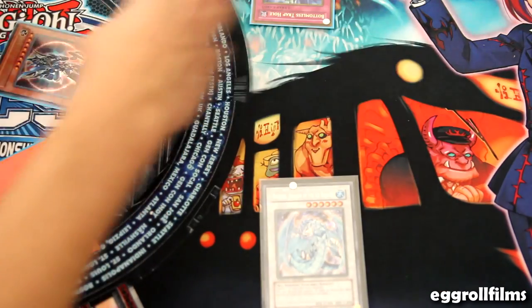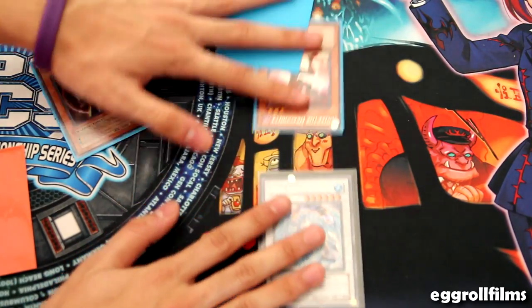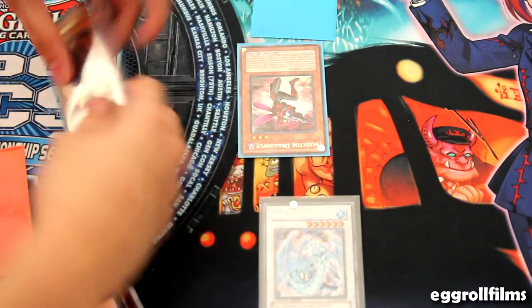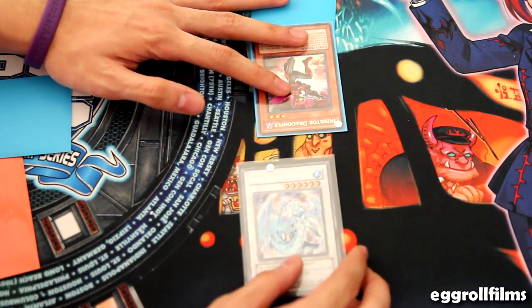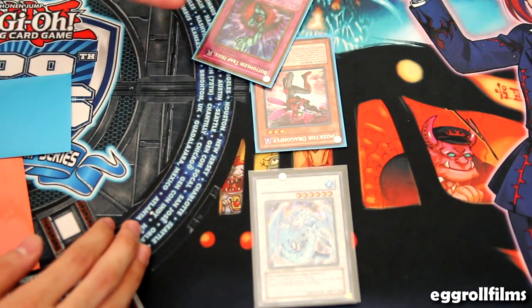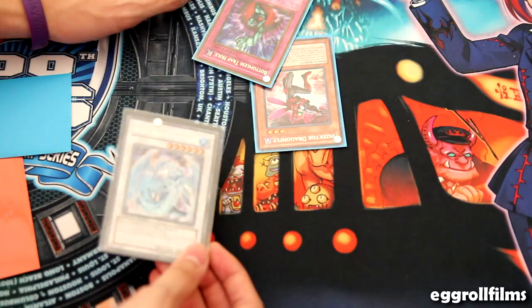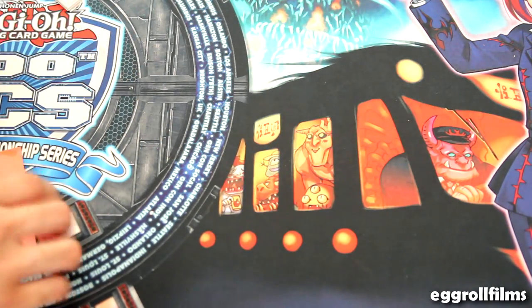But now, since the ruling changed, if this situation happens again, how it will work is: I get Brionac out, and then my opponent has the response. They can play Bottomless Trap Hole, and I can't use Brionac's effect. That is pretty much how it works.